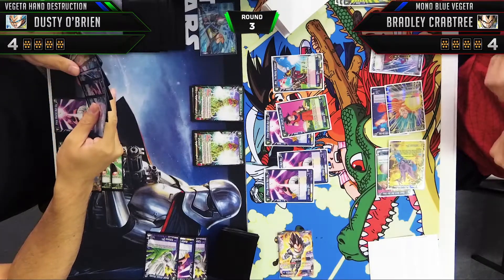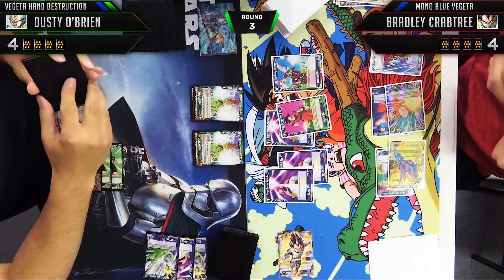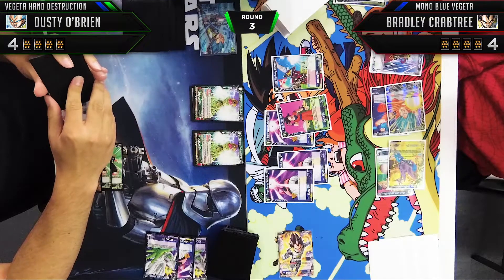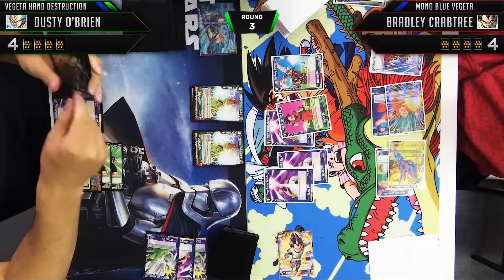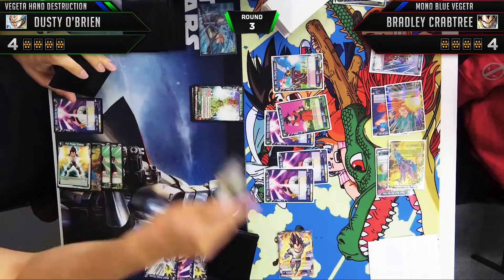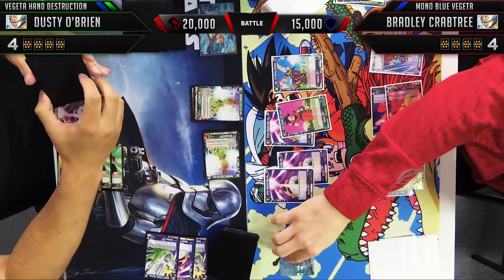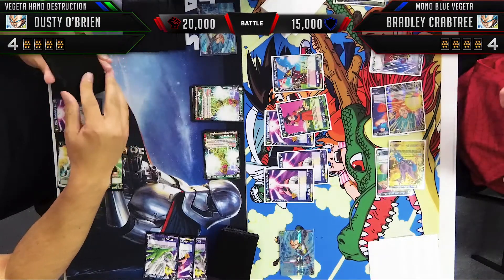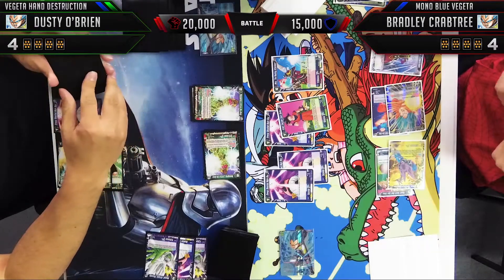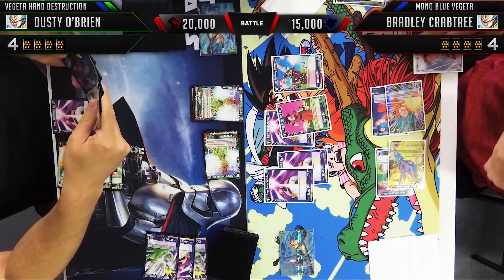Bradley takes his time figuring out which two cards to discard. Now thinking about how we'll attack — in most matchups you don't want to attack with your Bio Brolys since they're very important and you don't want to awaken your opponent. But in the Vegeta mirror we need to be pressuring him, so we're going to attack 20,000 into 10,000. Bradley awakens, goes up to 15,000, and draws two cards. He can easily stop this attack using two of his battle cards in play — completely free — and it's very frustrating to play against so many value cards as the Hand Destruction deck.